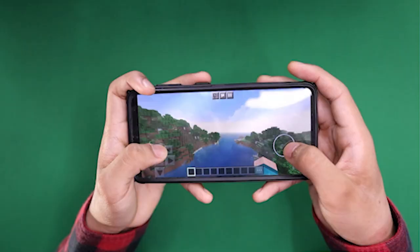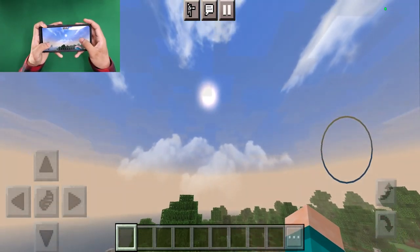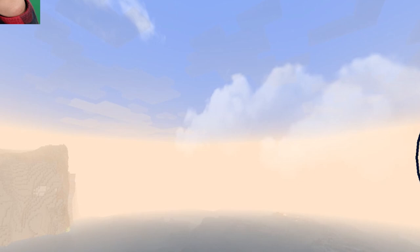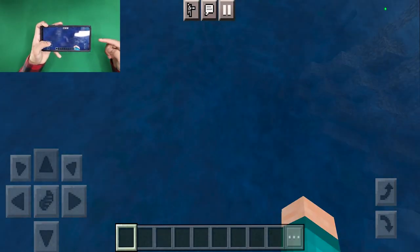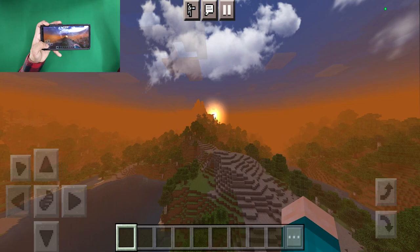Next up we have the Cratty shader. When you load into this shader you'll immediately notice a really cool fog effect, but we also have beautiful photorealistic clouds and a photorealistic sun over there as well. Just like the previous shaders we get this really cool fog effect, and here's how the water looks — it's actually made to be slightly darker.